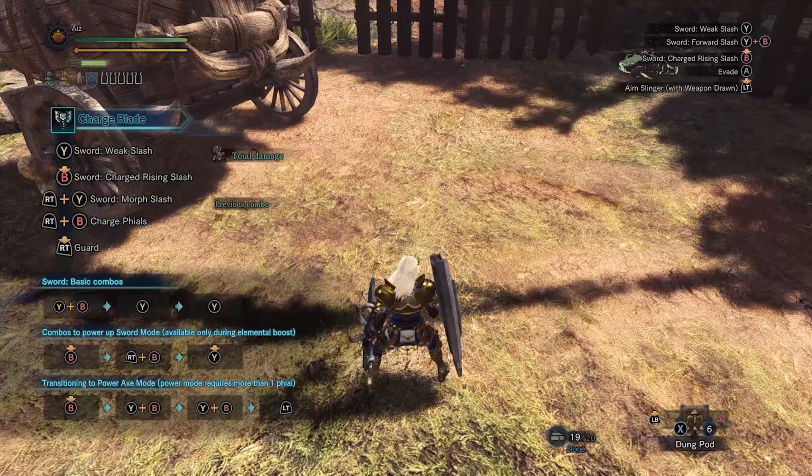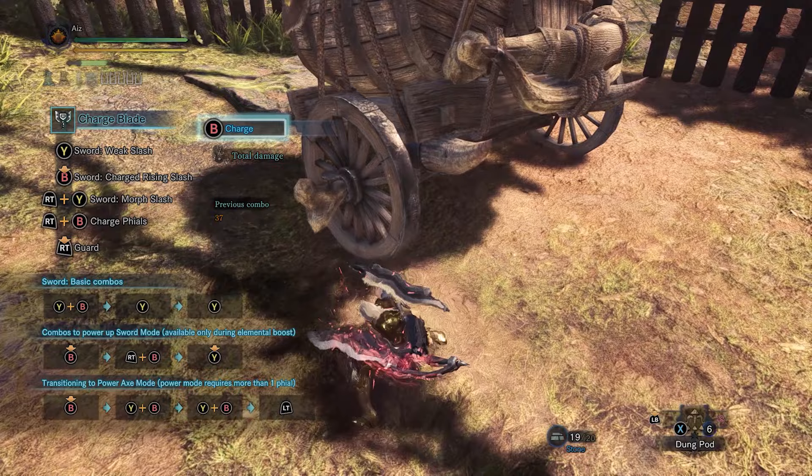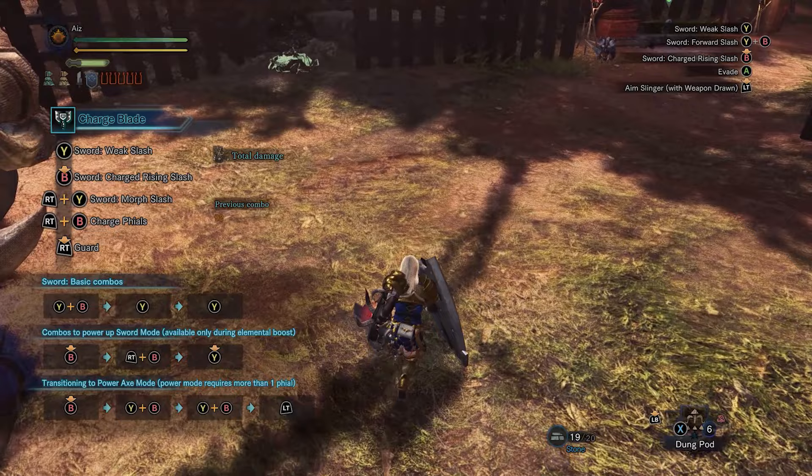So obviously the number one thing with charge blade is you want to charge your shield. The fastest way to charge shield is typically you do this charge and then get red phials. The main way to charge your shield is to do the shield move — that's the key move that leads into the round slash.